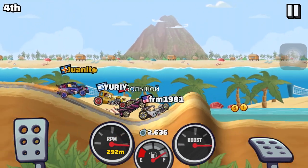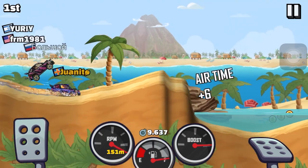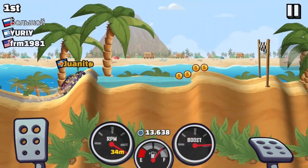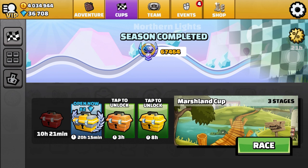Going into the third track, I had six points and the second guy had four points. Because the difference was only two points, I had to do the third track and finish it. But if it was a three-point difference, I would have died in the beginning — just reversed and died — because I knew I would have won. I'll show you what that looks like.